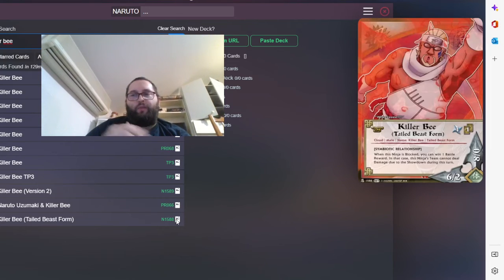Killer B Tail Beast Form — this is the Killer B you play in the main deck. If he is blocked, you can win one battle reward, but in that case this ninja team cannot deal damage during the showdown this turn. What's crazy about that is even if you lose, even if your opponent has a stronger team, you can still win one battle reward. Sadly it's not valid after that point, so you win your battle reward and then if you lose you get injured.